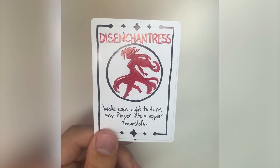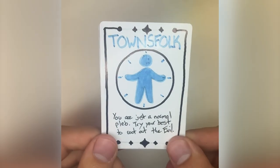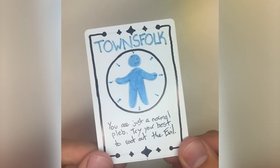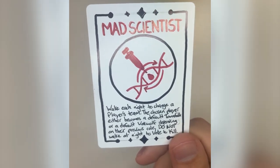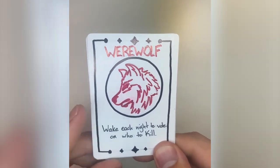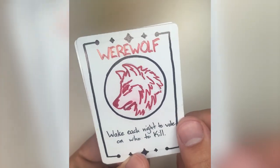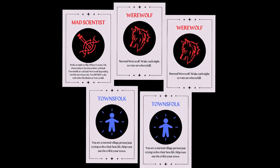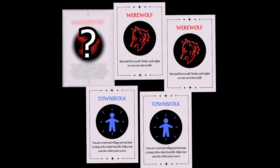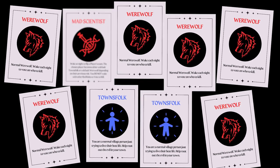The disenchantress has the ability to turn any player — be it a special townsfolk with a power or a red role — back into a default townsfolk. This can take away powers from the townsfolk team or cause some confusion. The mad scientist is a special, really high chaos role. They have the ability to switch players' teams from blue to red or vice versa. They also don't get to know who the other red roles are and don't get to vote on who to kill each night. This means they can only win if they make enough werewolves to outweigh the townsfolk. The other red roles also have to be careful because they don't know who the mad scientist is, but if more and more werewolves are appearing each night, they know a mad scientist is helping in the background.